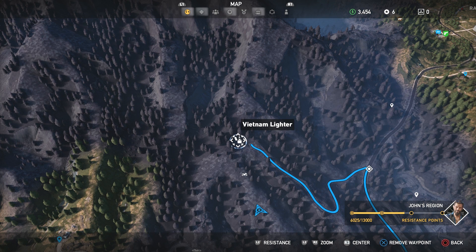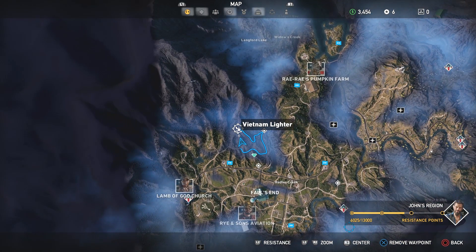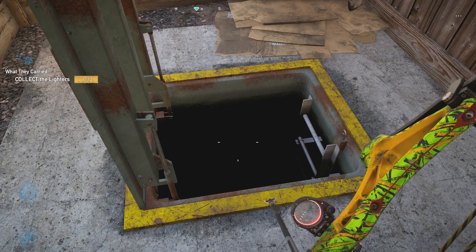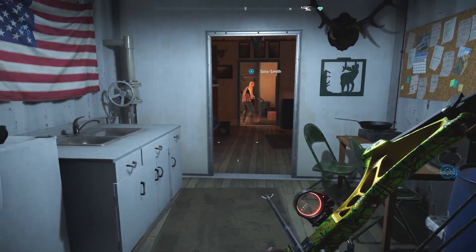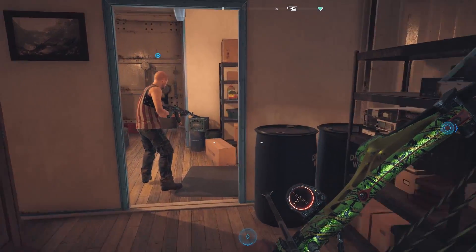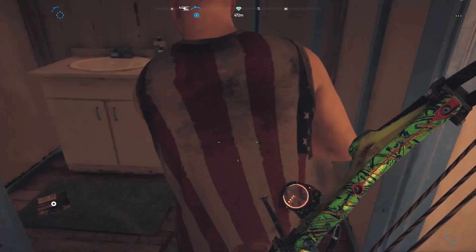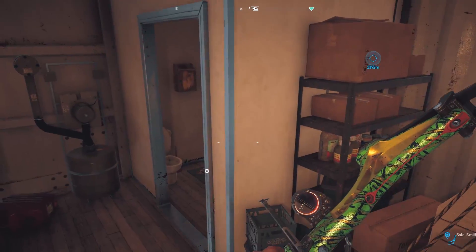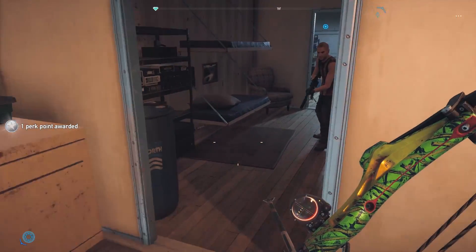The first one can be found here on the map. This is northeast of the Lamb of God Church — on a bigger map, north of Falls End a bit. Once you get there, open up the hatch and drop down. We'd already grabbed the lighter, but it is here. There's also a skill book — most of them have a skill book, but not all of them, so make sure you grab that. The lighter is actually on the shelf in the other room.